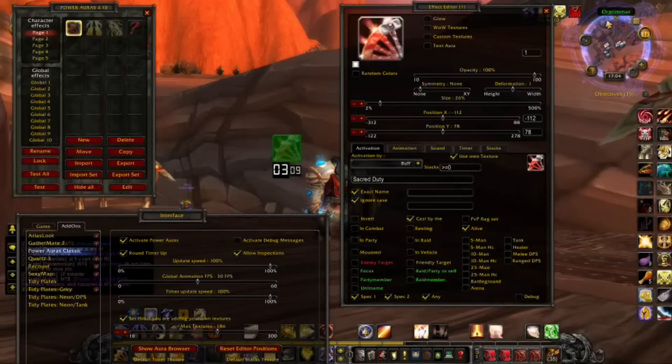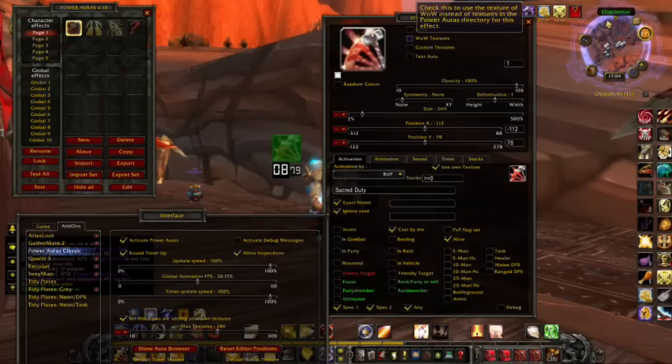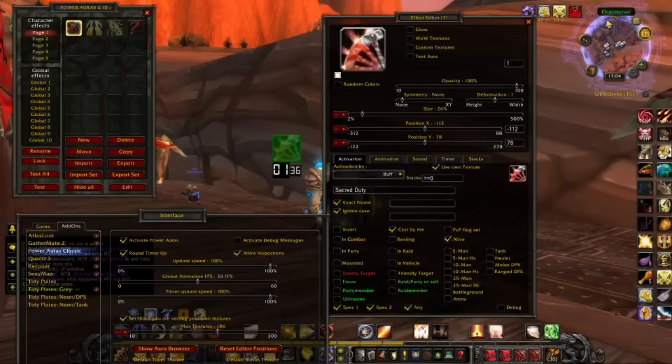These are the settings you're going to want. You can see on the screen right now where it will show the timer flickering — that's just a preview. It's not actually green; I don't know why it has a green aura around it. You don't want any of the first few boxes ticked, you don't want Random Colours ticked. Opacity is entirely up to you — you could have it so you can barely see it, but that defeats the point. Have it high enough so you can see it easily.